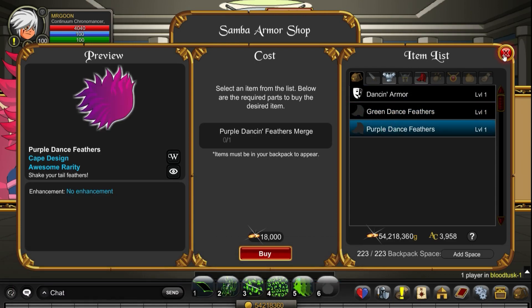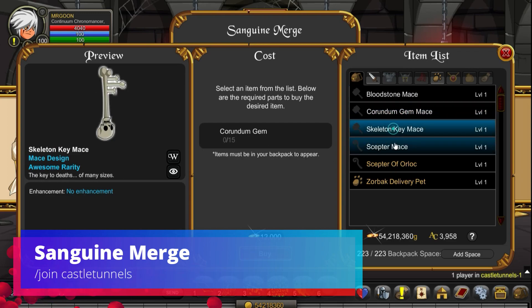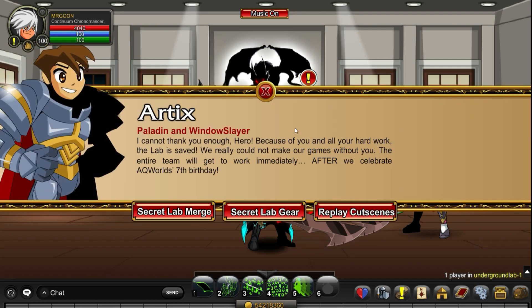At Join Blood Tusk you're able to get some Samba armour — that is on the dance floor on the troll side. And then Join Castle Tunnels for our next merge, which is the Sanguine one. As you can see you can get a Zorbak delivery pet.